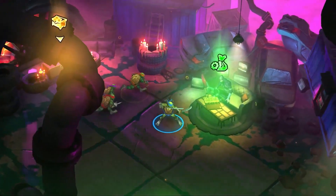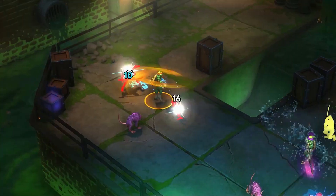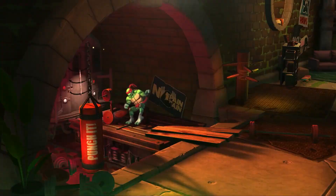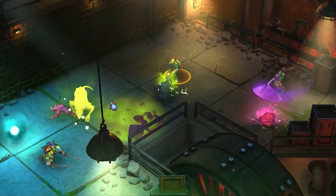After clearing each room, you get to choose from a variety of turtle powers to customize your moveset and create devastating combos. Don't get too attached, though, because these powers reset when a run ends. More customization options await back at your sewer home, where you can spend in-game currency earned on your runs on permanent upgrades called artifacts.